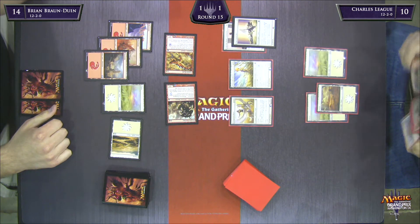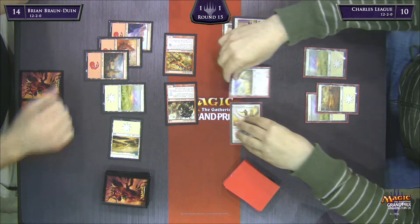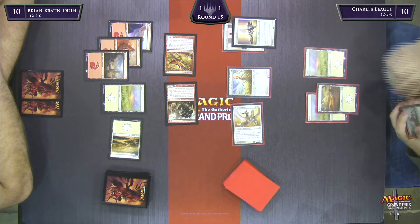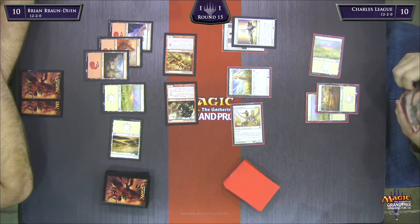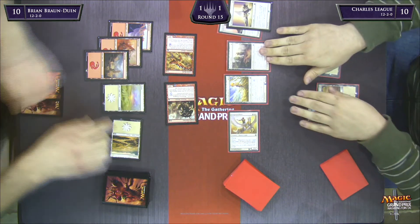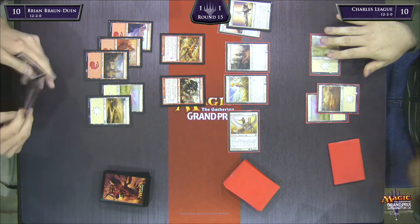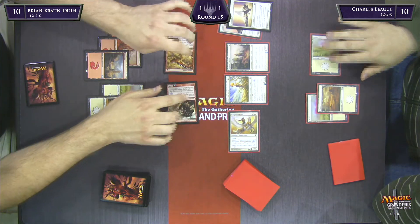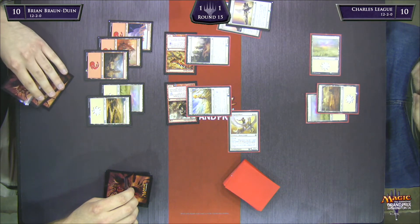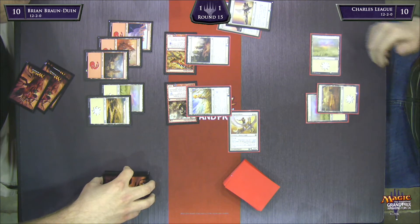He's going to play Oppressive Rays — that means Charles can unlock it to block but can't play tricks like Acolyte's Reward. Unfortunately Charles didn't do anything for his turn anyway so BBD doesn't get the full effect out of it. There's a green card off the top for Charles — Ravenous Leucrocota. There's Hopeful Eidolon played out of Charles League's hand. He knows if this game goes much longer he'll find land and have answers to everything BBD's doing. He's fine throwing down the Eidolon hoping to block and trade with Sigil Skink — but we know Brian has a Coordinated Assault.